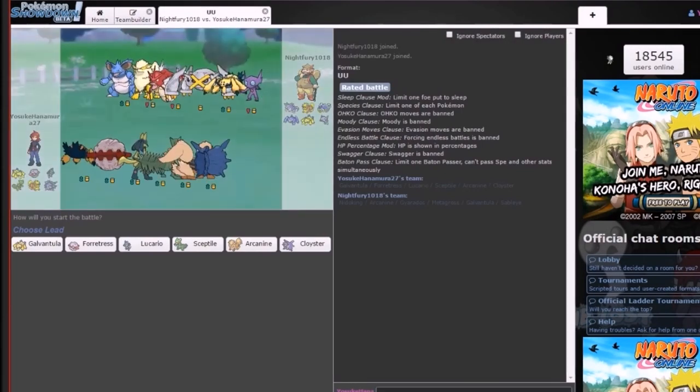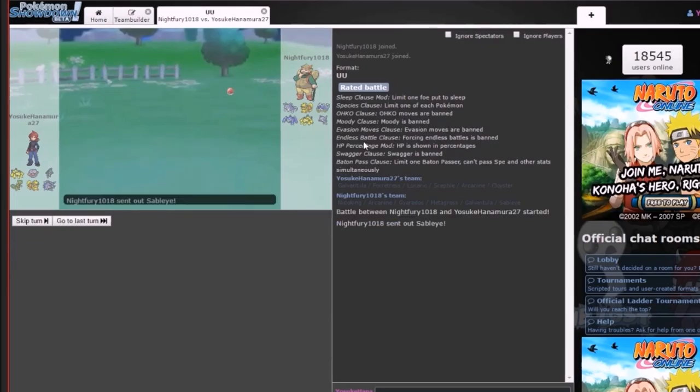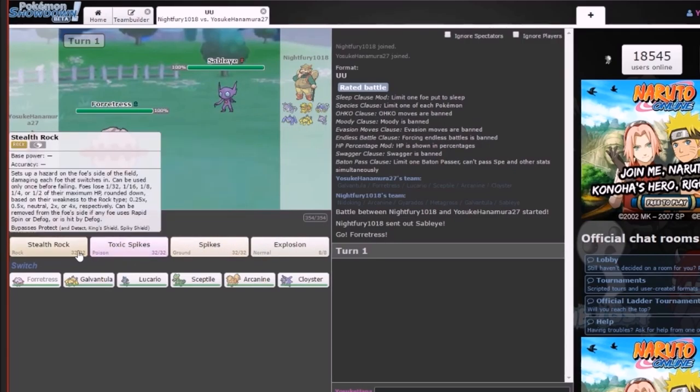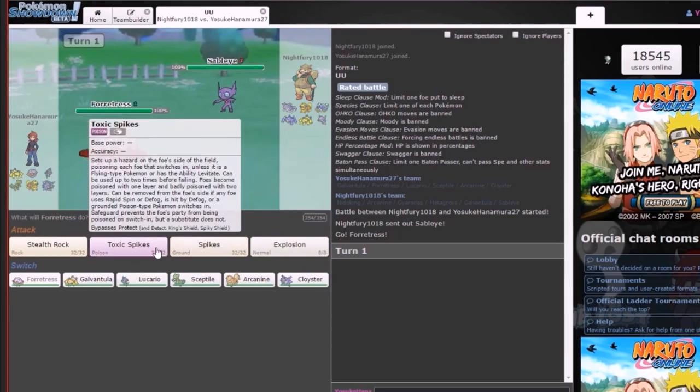All right, we made a new team and we are ready now, so this is the first. Okay, wait — who'd you just send out? A Forretress? All right, yeah, that's pretty smart. I was gonna say that or Galvantula — they both work. So start with the best one first. Does he have a poison type? He does. All right, now something to know about Toxic Spikes is that if you use it and he sends out a poison type, they will be eliminated. So start with Stealth Rock and Spikes first.